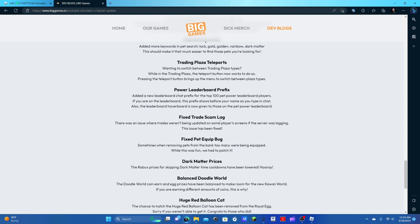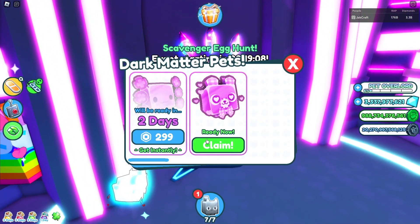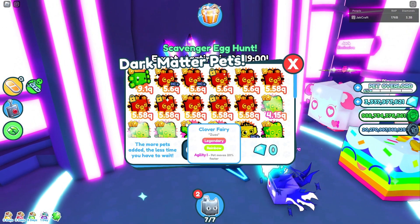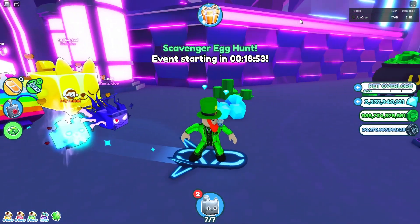Fix trade scam lag — there was an issue when trades weren't being updated on some player screens if the server was lagging, and that issue has been fixed. Fix pet equipped bugs — sometimes when removing pets from the bank, too many were being equipped. Dark matter prices — the robux prices for skipping dark matter time cooldowns have lowered. It actually did lower down a lot.